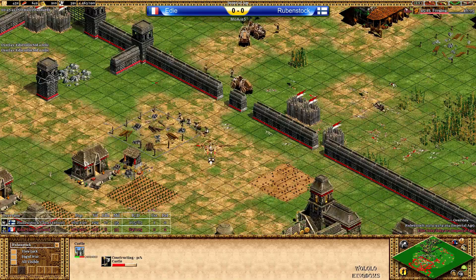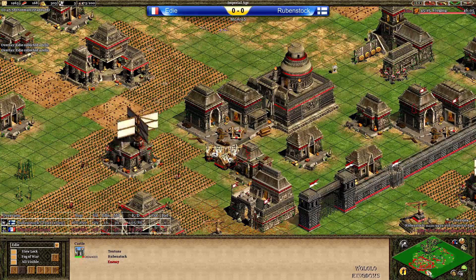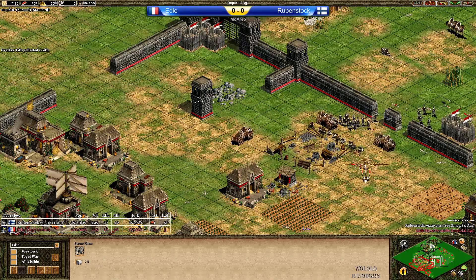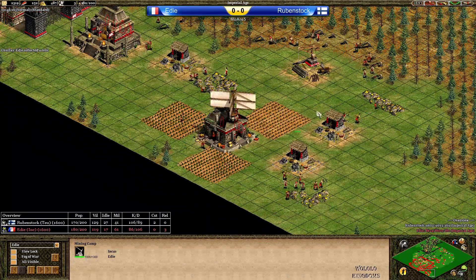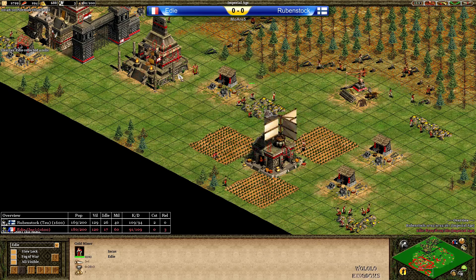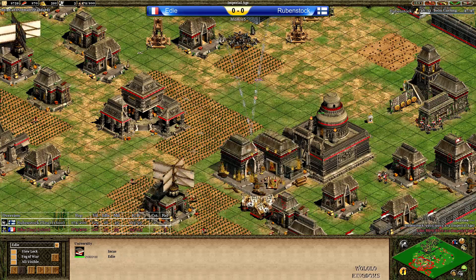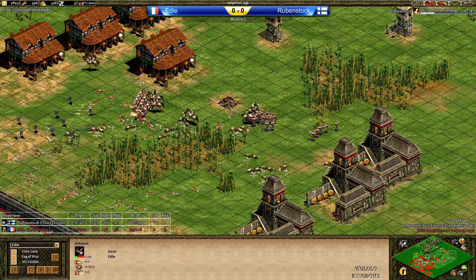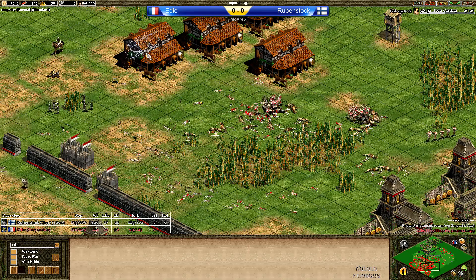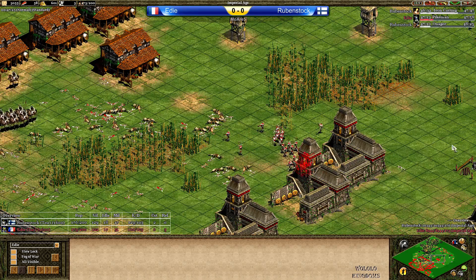A castle is coming up for Rubenstock — this is huge. Eddie does not have a single castle. He had stone at home but couldn't take the main stone. A stable economy is coming up in the back with a lot of villagers on gold, but that mining camp is terrible. The relics are being brought to a secure location in the back because Rubenstock is now pushing into Eddie's main base. Eddie is still fighting in the middle with Arbalest and Elite Skirmishers — but again only Scouts. What is Rubenstock doing? He doesn't really need Scouts — he should go for Cavalier.